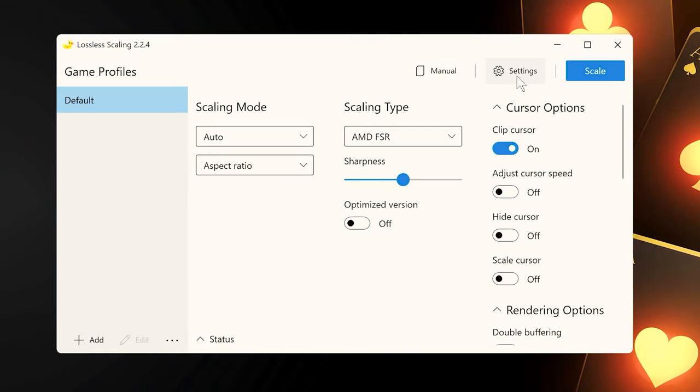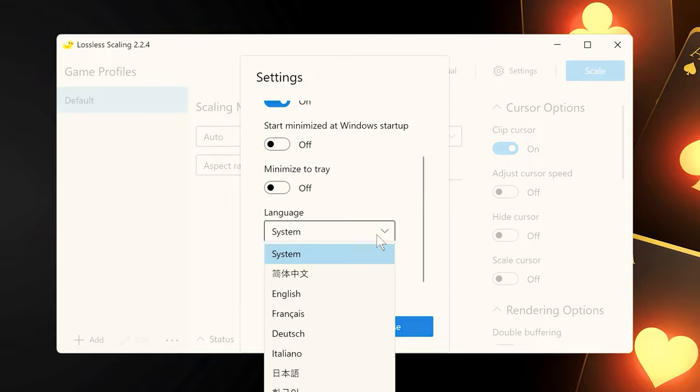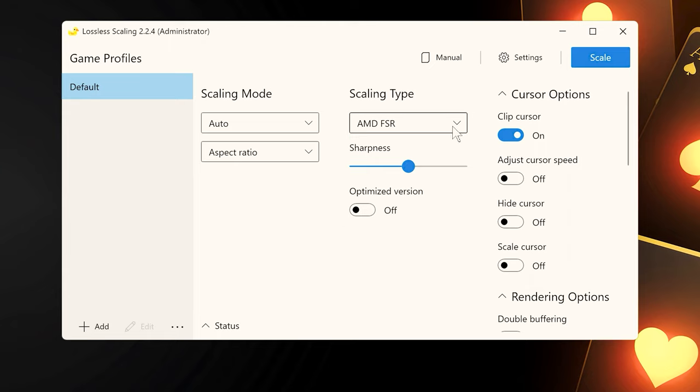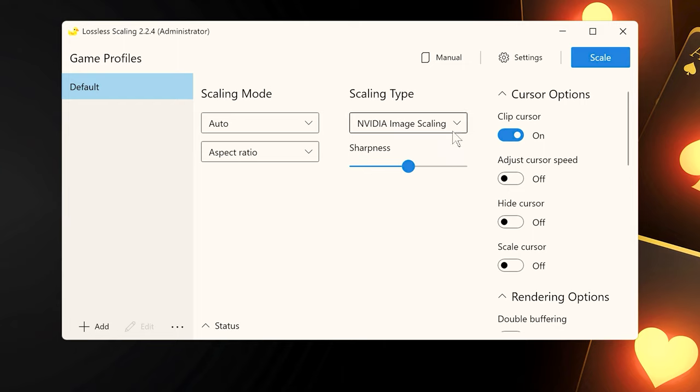With this tool, you can either increase the resolution of games and applications — partly AI-based — without affecting the performance of your system, or improve the quality of images by adding more details. It is easy to use and allows you to choose the option that suits you best. The reviews are very positive and the price-performance ratio is unbeatable for Star Citizen standards — for $3, you usually don't even get a paint.